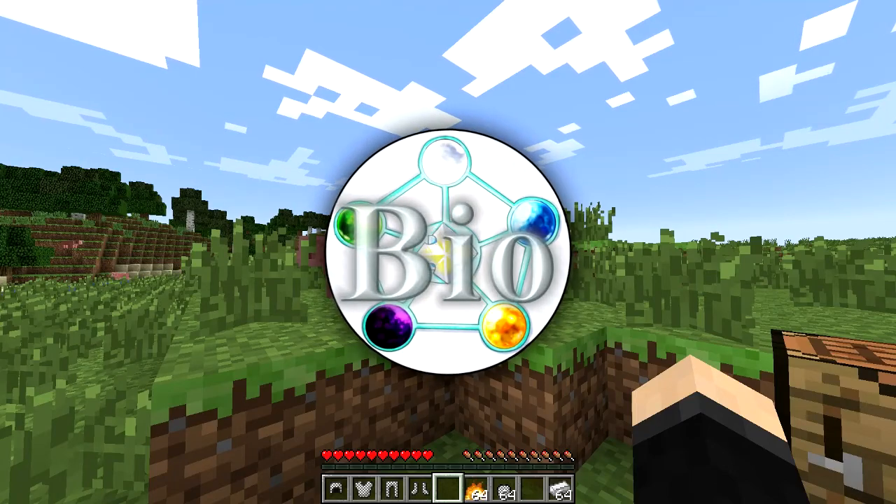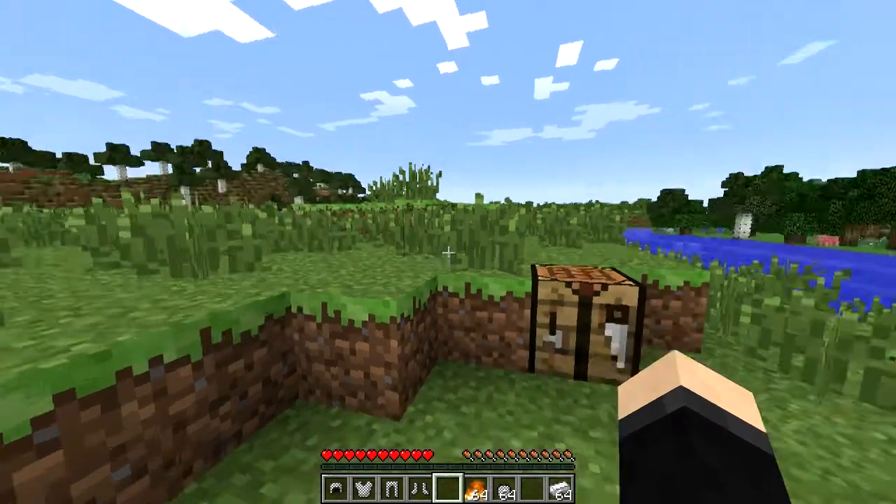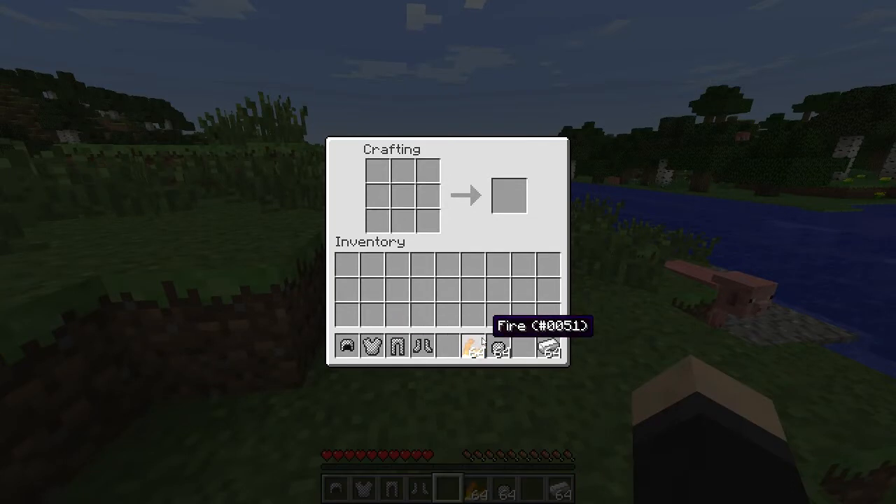Hello and welcome to another mod spotlight. Today I'm taking a look at Craftable Chain, which adds a way to craft chain armor. In normal vanilla you can only make chain armor using fire, which cannot be obtained in survival mode, so you can't really make your own chain armor.